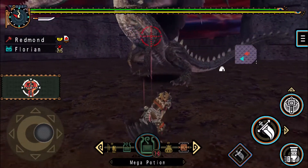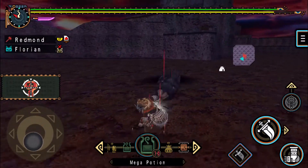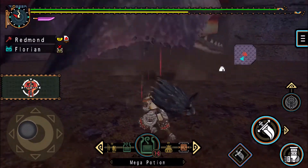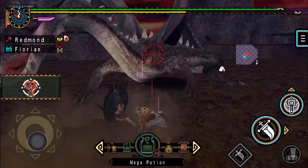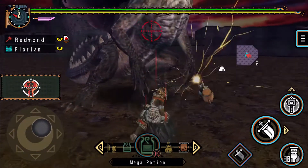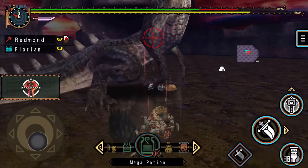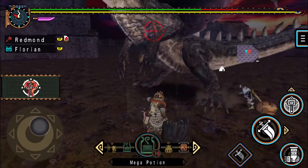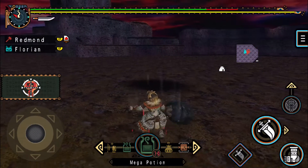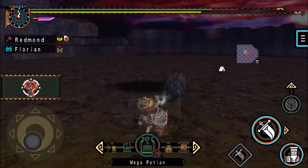So fighting Fatalis in this version of Castle Schrade, there is one pretty neat interaction we're going to get to do — that's using the Portcullis against it, which is pretty cool. It's a neat concept that I kind of wish they would have kept. But other than that I don't really recall much about Fatalis in this game. Apparently it really likes flying and doing fireballs.